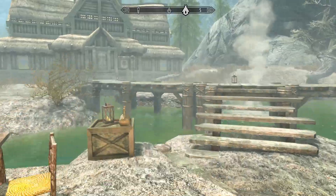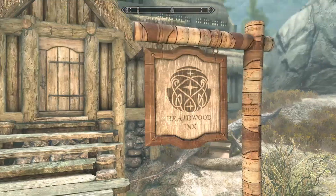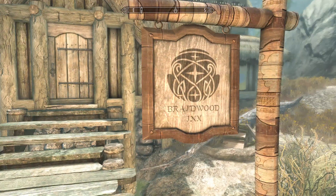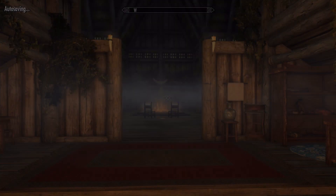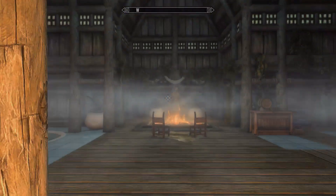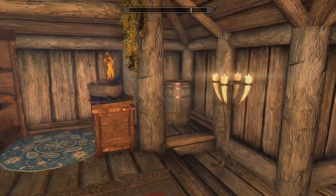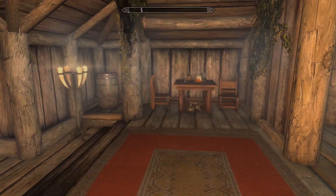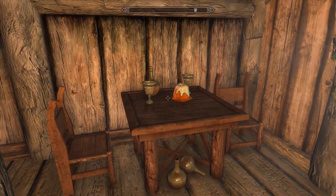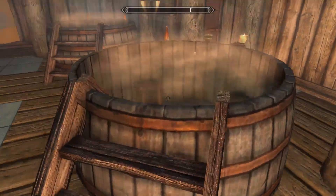Heading on inside to the bathhouse, which is probably my favorite part of this whole place - it's just great. It's a cool idea taking a typical hold building, ripping out all the walls and creating an actual bathhouse out of it. By the door there's a nice little area to get yourself undressed and prepared, with some lavender to spruce yourself up and a table with some empty bottles of wine and a sweet roll.